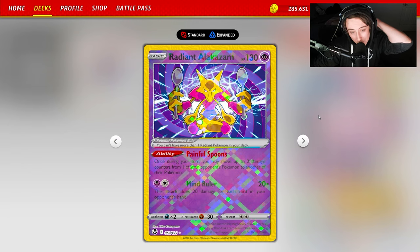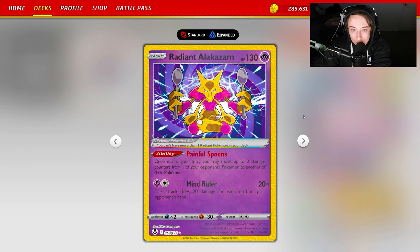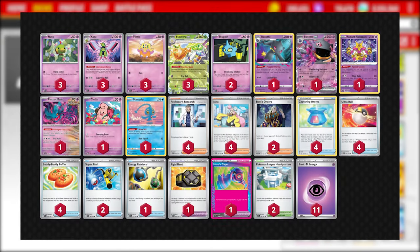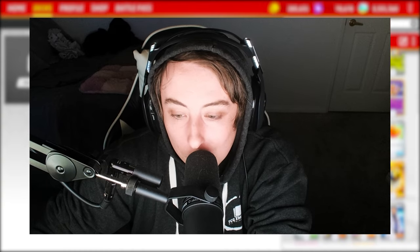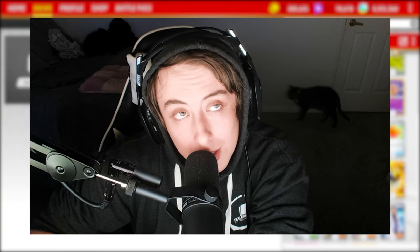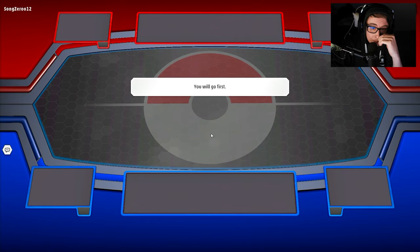The Ace Spec we're playing is Hero's Cape for the extra HP buff so you're not getting one-shot — they have to two-shot you while you're also two-shotting. We have Rigid Band too so you take 30 less damage on the Stage Ones the card is attached to. Radiant Alakazam is in here for Painful Spoons — there are some niche plays where you can item lock while something is stuck in the active and constantly move damage to win. The deck list will be posted on screen and in the description as a 60-card list you can copy and paste into Pokémon TCG Live.